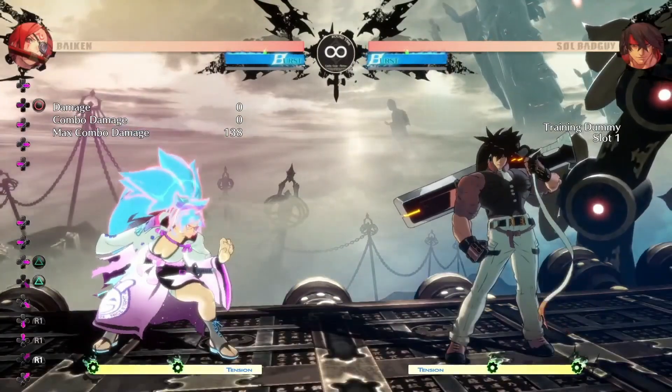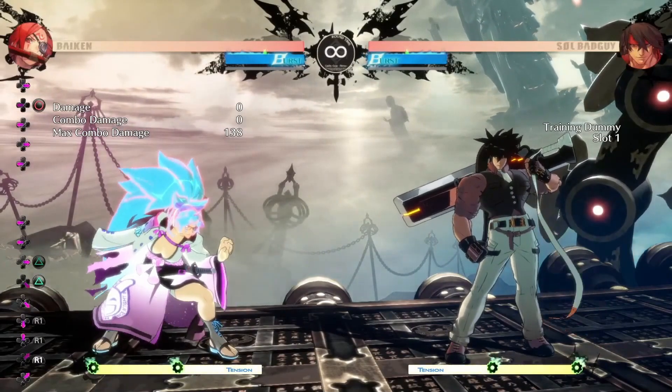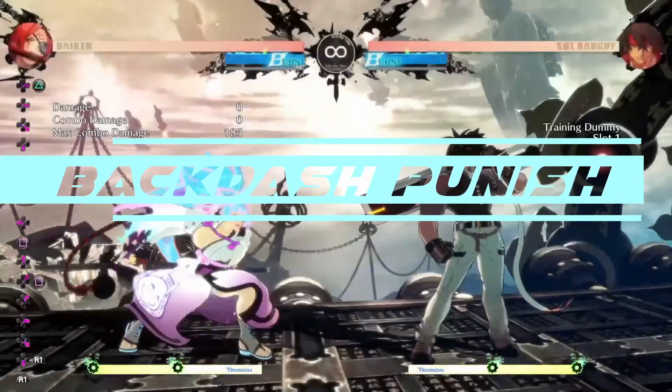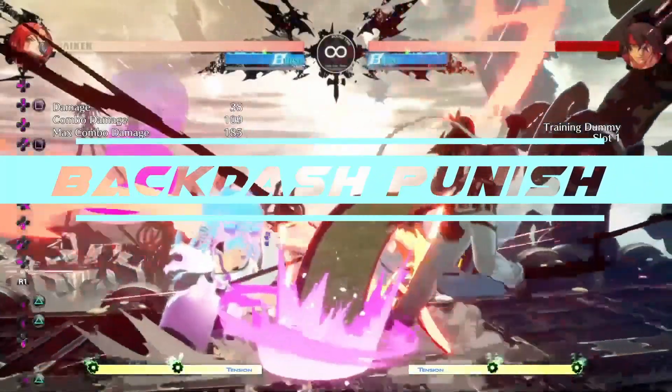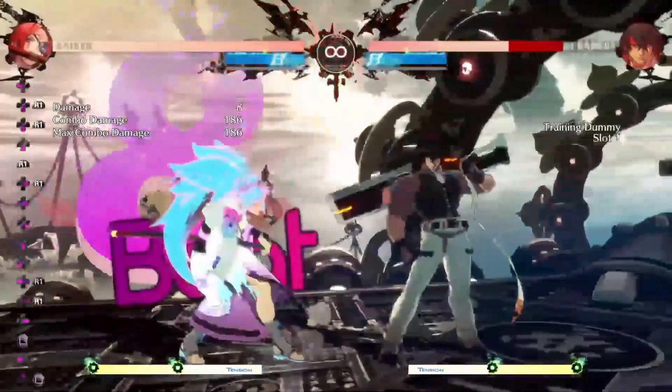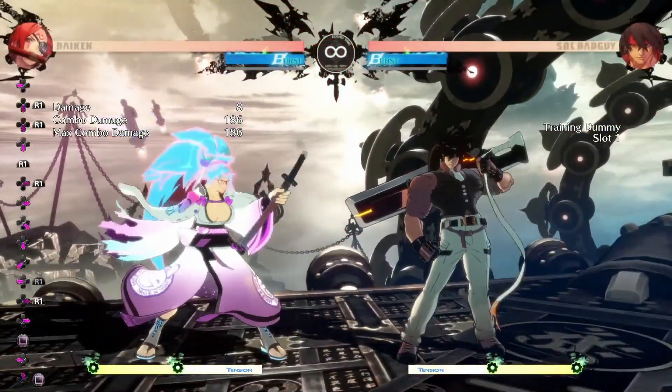They block JH — this is the next part of the system. You put Escobari on them, they backdash 2S. And you get your combo going. You just guarantee it by 2S if your opponent backdashes.